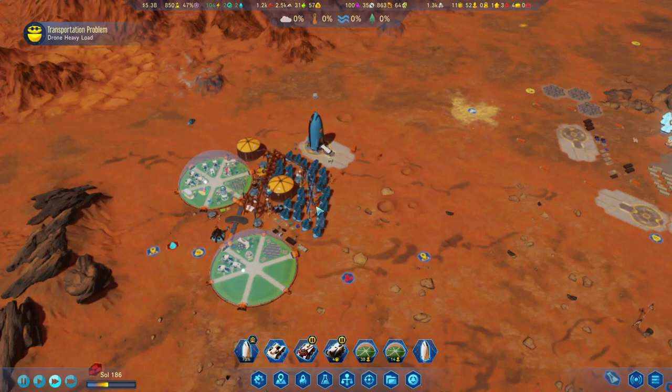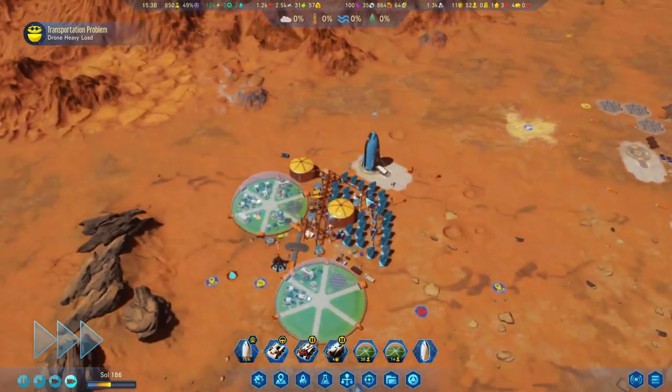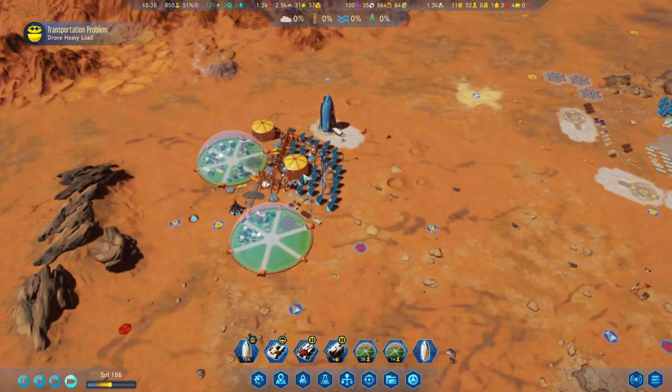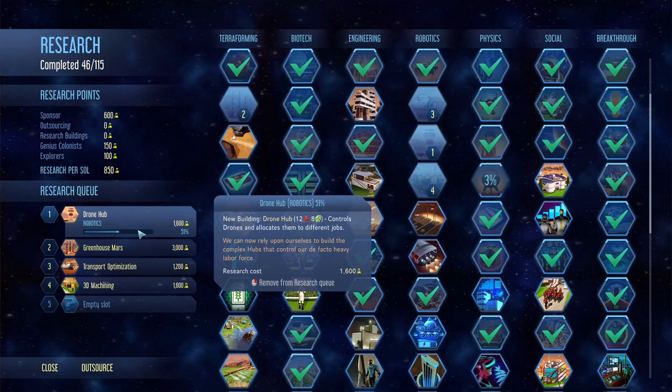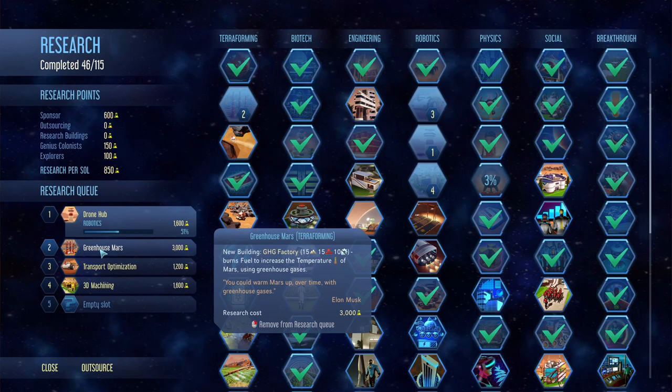Hello everybody and welcome back to Surviving Mars. We are here on Sol 186. Just a quick recap — research-wise, we're going to get the drone hop first, then we'll go into Greenhouse Mars and get the GHG factories.